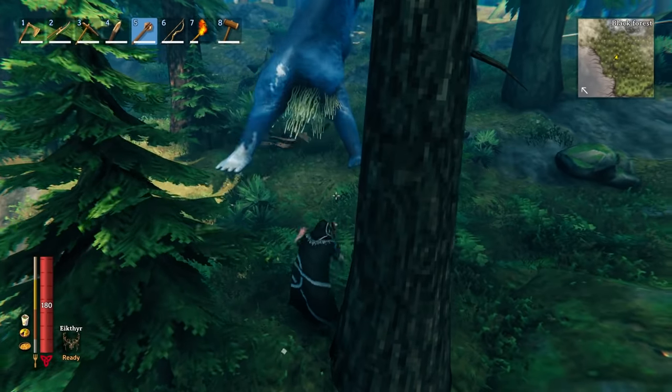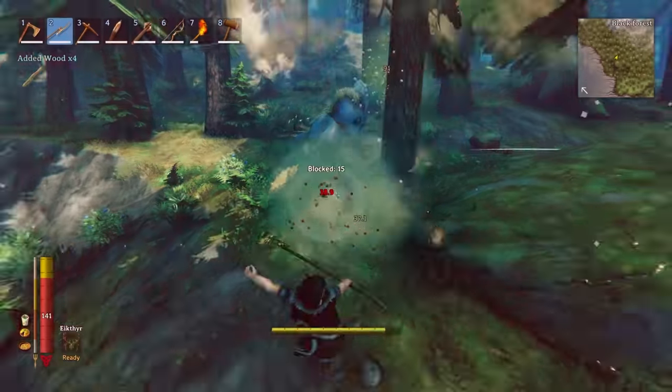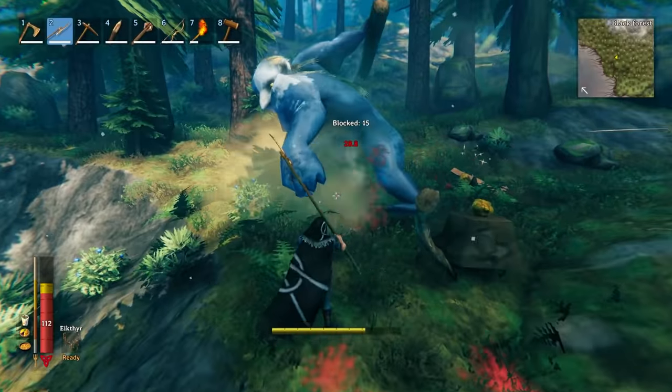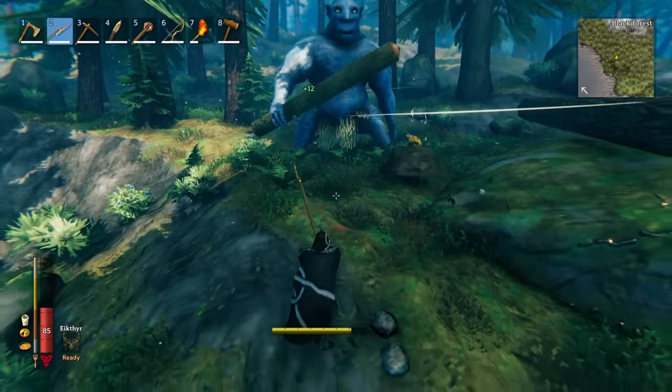In the Black Forest, you also get gray dwarves, but there are two other mobs you'll encounter here, and one of them is the troll. Trolls are immune to spirit and resistant to blunt damage, but they're weak to piercing, so you want to use your atgeir or your dagger. You can see the damage that ticks off there is yellow, signifying a weakness to that damage type.